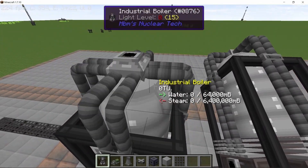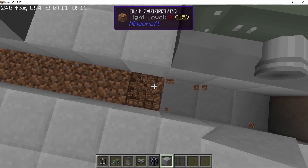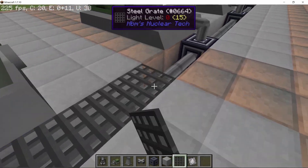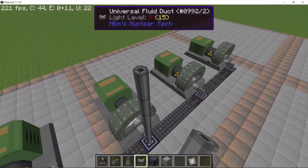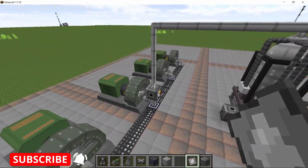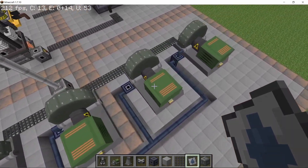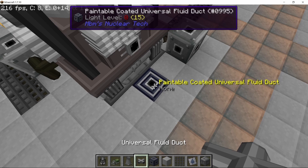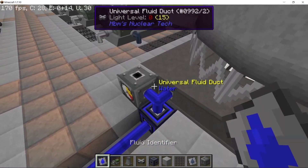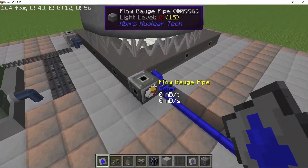Place down a boiler — a single one will work for this design. To run this reactor we need five industrial steam turbines for 100% efficiency; if you're using a leviathan turbine, a single one will suffice. We're going to get roughly 20 million HE per second out of this, which is the maximum capacity of those turbines. Connect the steam pipes, and the low-pressure steam will go into a single big cooling tower, which is enough to sustain the entire design. Connect the water pipe going back into the boiler, and the piping work is complete.